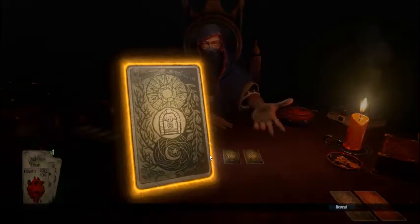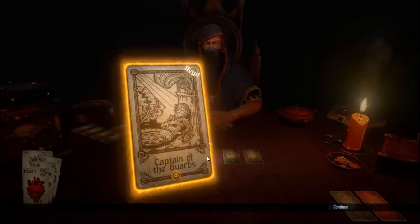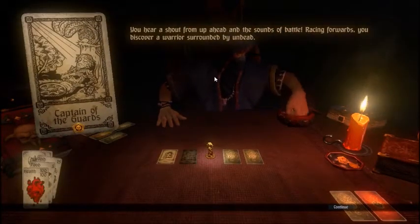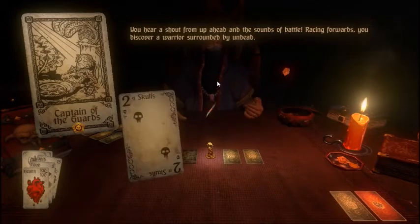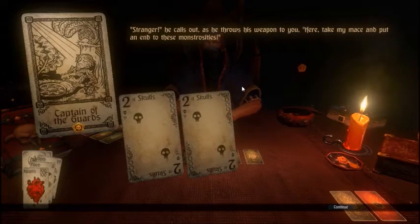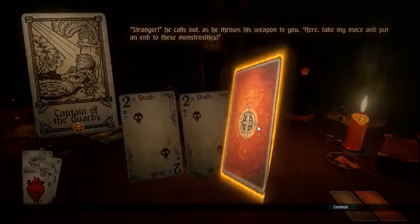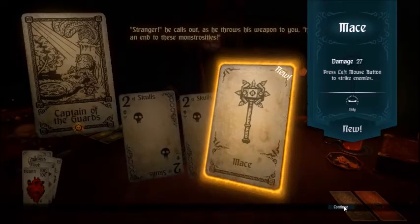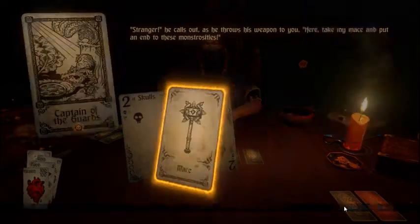Captain of the Guards. 'I always thought it was best to avoid the problems of others. I see you have no such concerns.' 'Stranger,' he calls out as he throws his weapon to you. 'Here, take my mace and put an end to these monstrosities.' We got the mace! It's a lump of iron on a stick — not terribly subtle. Yes, we will equip said brilliant mace.